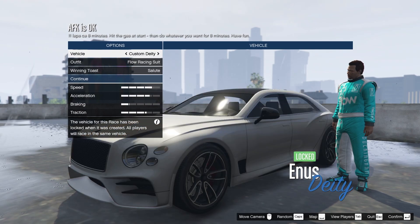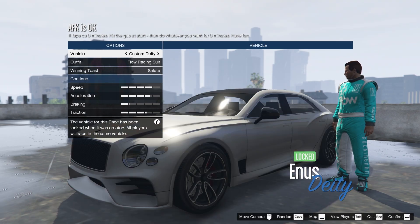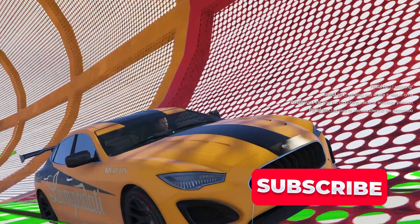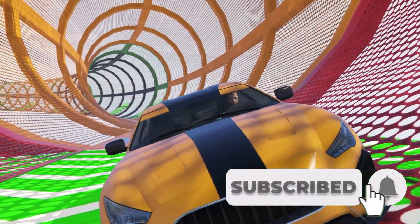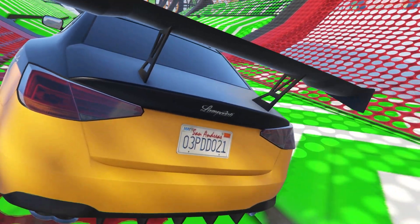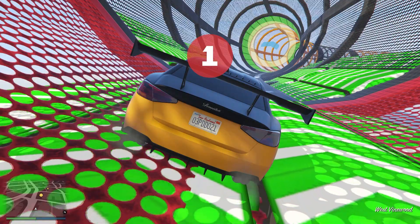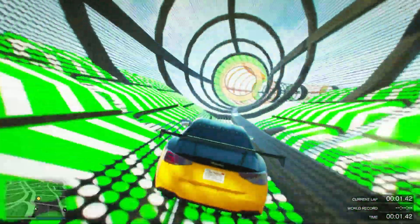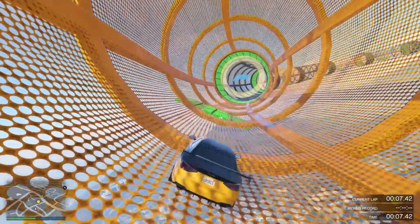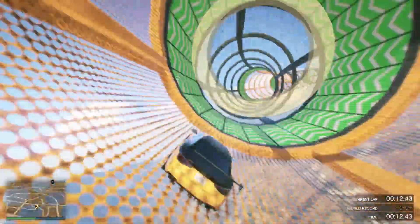Once it starts up, it'll give you a vehicle to choose from and even gives you custom vehicles. I'll just stick with my Cinquamilla. Go ahead and start it up. Once you're in the race, all you have is boosters, and the boosters will carry you the entire time. All you have to do is press W once to start it — on PlayStation it'll be R2, basically the accelerator — and then from there you just let it do its thing for all 99 laps.